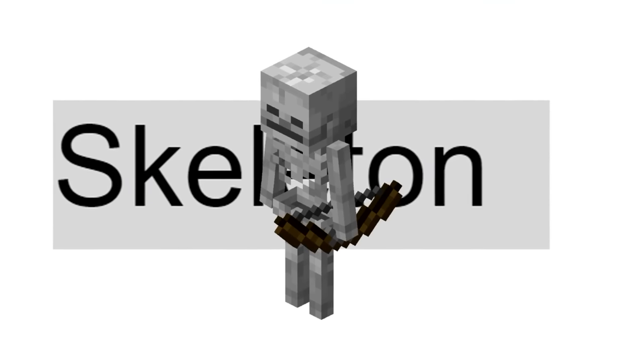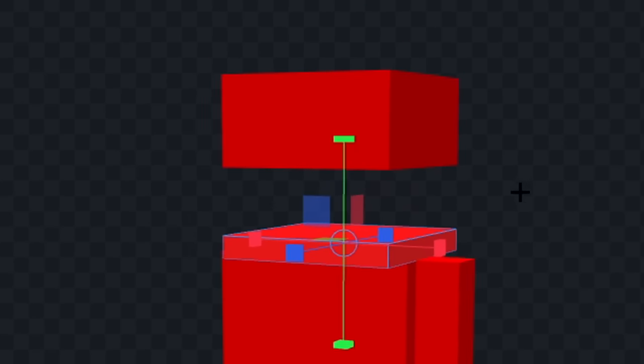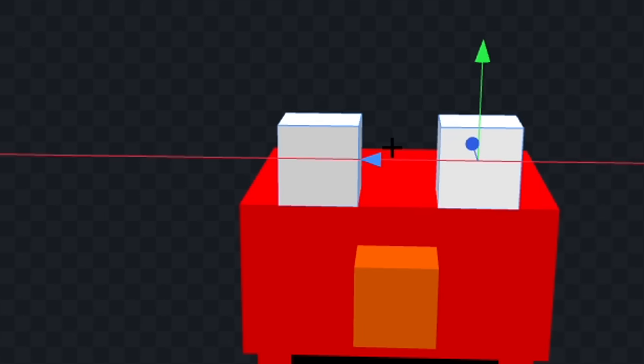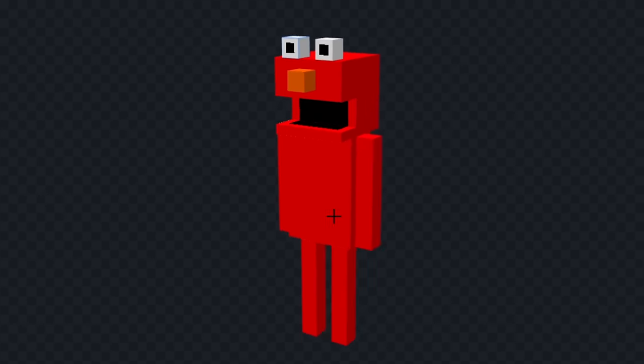It's time for the next mob. The next mob is a skeleton. Translating, and we got Red Puppet. For this one, I think I'm going to make Elmo. Let's color his head and body red. And we'll move this part of his head down a bit. And we'll pull this back a bit so his mouth is open. Now, let's color his mouth in black. And we'll do the same on the bottom and top part. Now, let's give him a nose. And we'll color his nose orange. Next, we'll give him some eyes. And we'll give him a couple of black pupils. Alright, that looks pretty good. Let's see it in game.